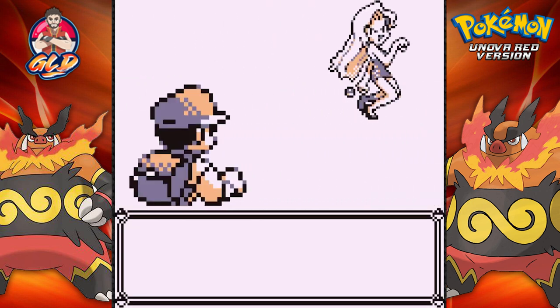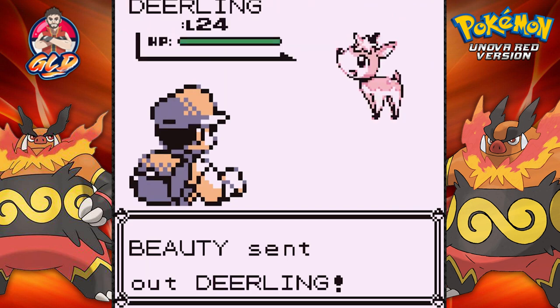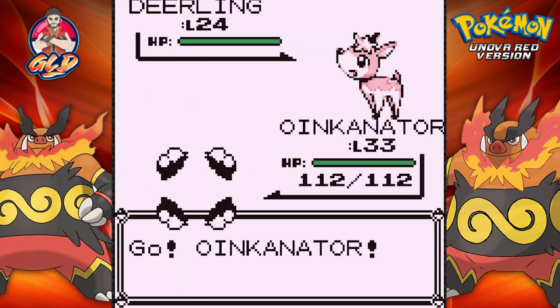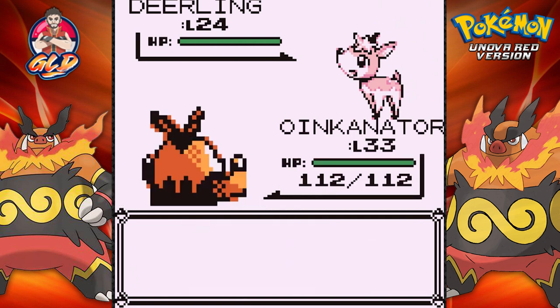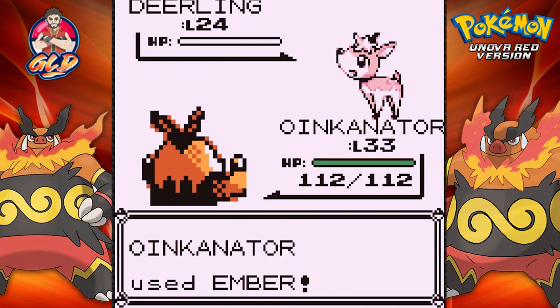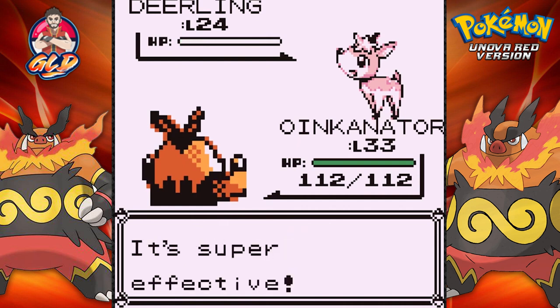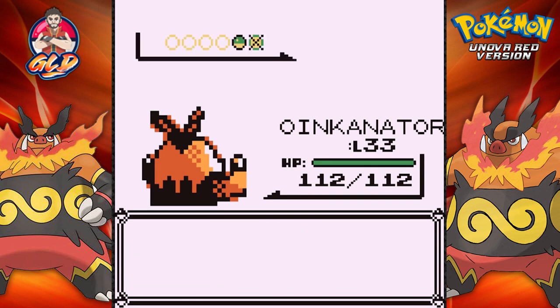Here we go again — another battle. This time we're taking on another Beauty. I'm going to be the beast. They come out with a Deerling. I think I have a Deerling myself. Let's go ahead and use an Ember attack. As many of you guys already know, Deerling is also a Normal-type Pokemon, so you can use Fighting-type Pokemon if you need to. And look at that — defeated.